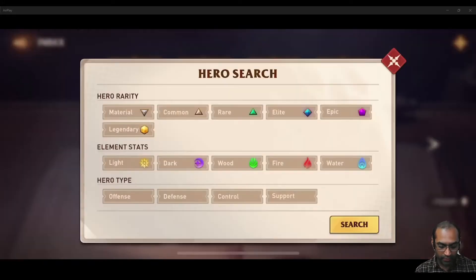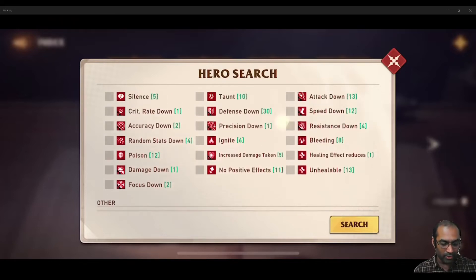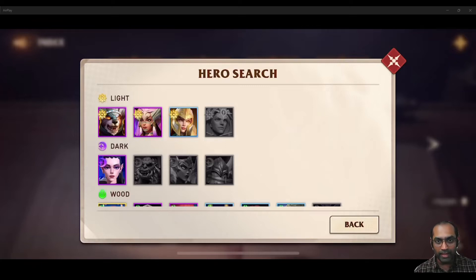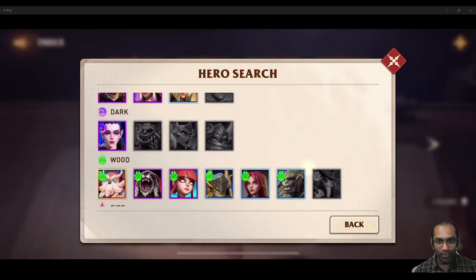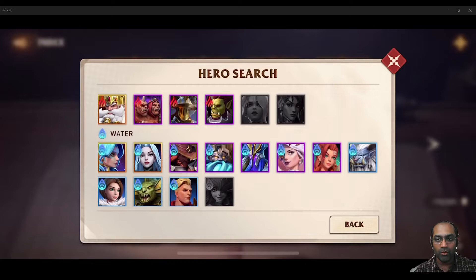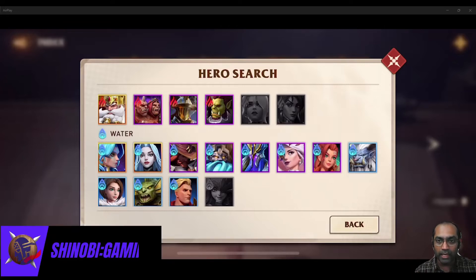So if we look at the index and search for heroes that can do crowd control — silence, stun, frozen — those are the main crowd control types. Sleep would mean they come out as soon as they take damage, so it's better not to use that. You can see I do not have most of them; most of them I have are epics. You cannot get guaranteed AOE crowd control from most of them — there are very, very few heroes that can deal AOE crowd control.